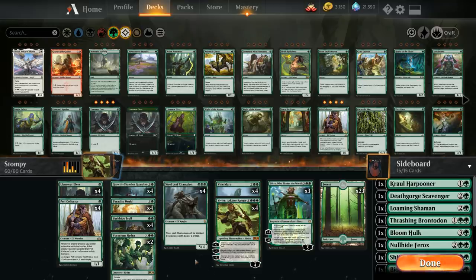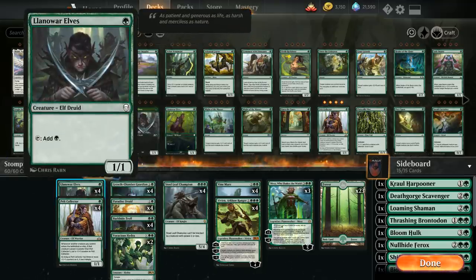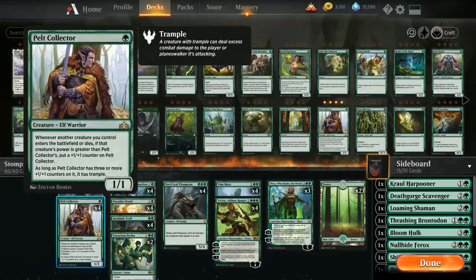We're a pretty aggressive green deck — unlike decks that are trying to ramp a lot, we're trying to beat down with oversized green creatures. At one mana we have the full playset of Llanowar Elves, since most green decks want this, helping us accelerate out our Planeswalkers and more expensive creatures. We also have a full playset of Pelt Collector, which is excellent here — a one-mana 1/1 that gets a +1/+1 counter whenever we play a creature with more power than it, and as long as it has three or more +1/+1 counters, it also has Trample.